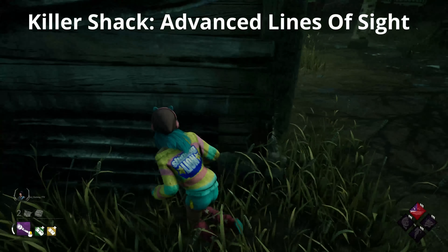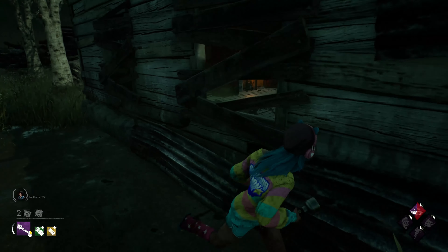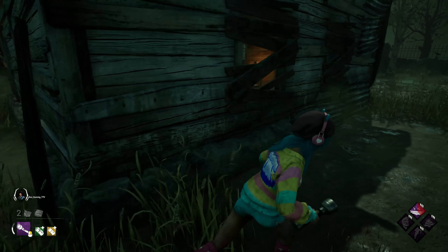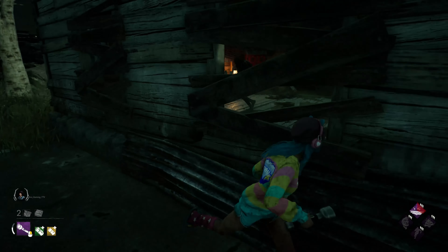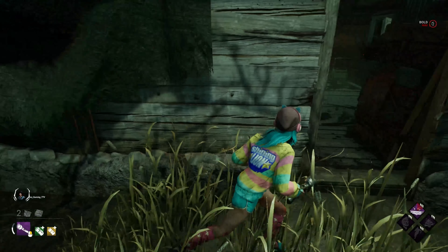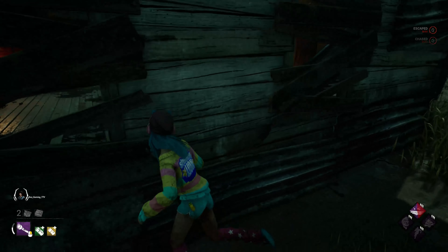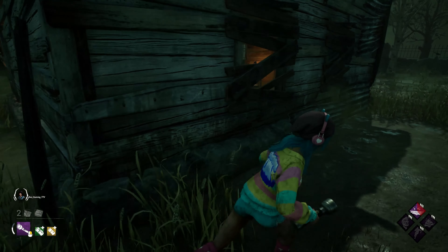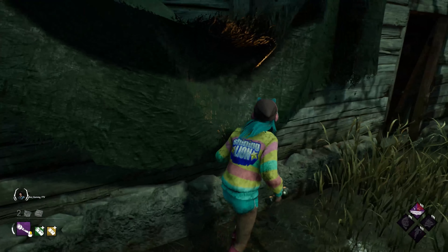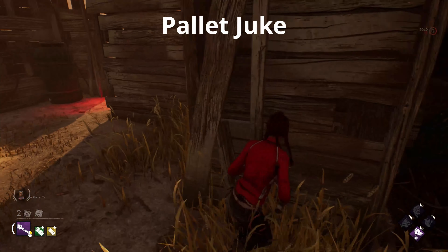Advanced line of sight for killer shack: on maps like Nordhaven there are little gaps and holes on what I call the long side of killer shack. Definitely keep an eye out for those. As you're looping, especially against a Huntress or someone with a Deathslinger, you want to keep that big wall between yourself and the killer. You can peek through those gaps to make sure they're not doubling back around the other side for an easy hit.